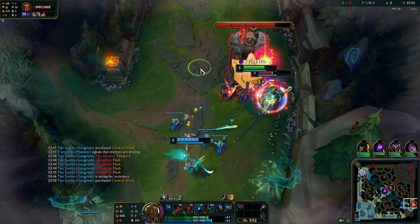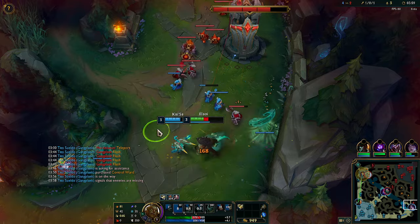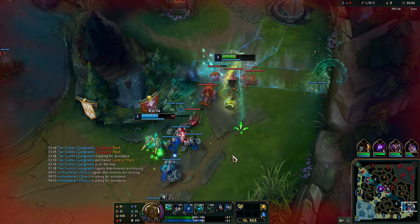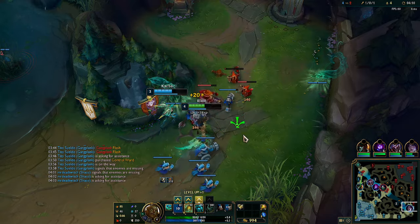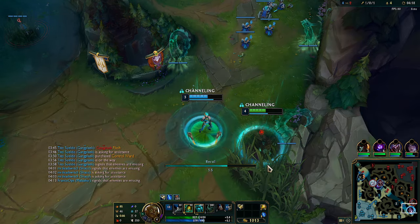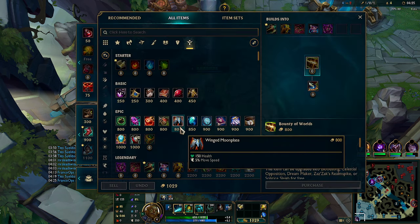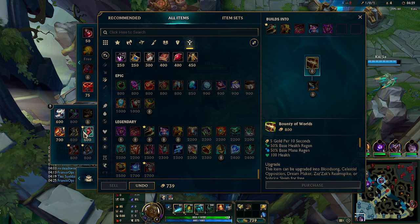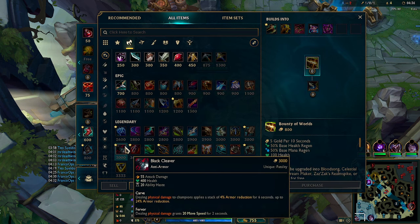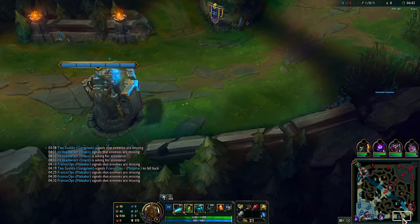We're gonna get a block here. Oh my god, she didn't die. Oh well. Let's try to clear the wave. We're gonna back now. Pretty much, we just want to amplify the damage they take with our build. We're gonna start some boots to try and be somewhat tanky — we don't want to build full damage. We're gonna start with Black Cleaver as well for the armor reduction.